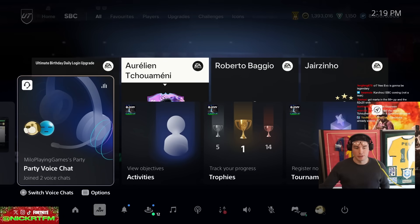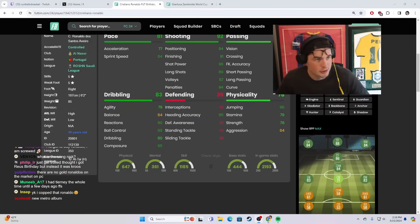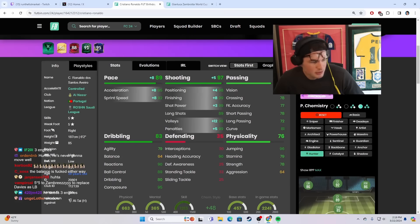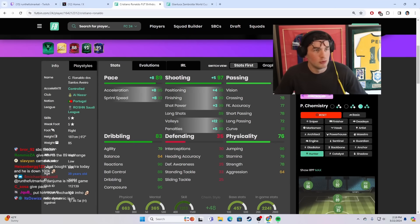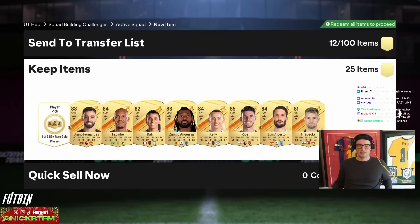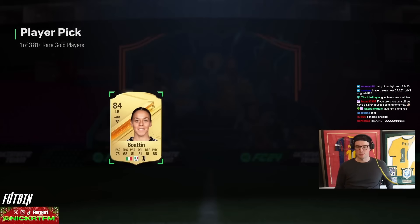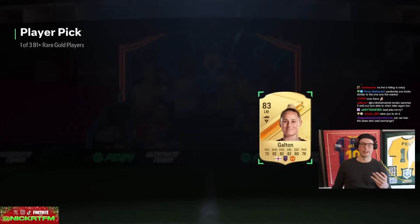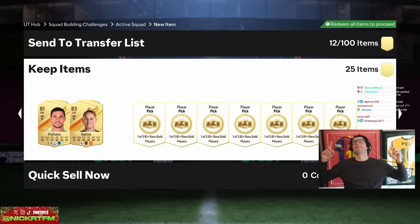It's basically a free EVO for Ronaldo. What chemistry style would we give him — Hunter or Engine? Look at the shooting, bro. That's my new Jota right there. This is how the front three lines up for Champs on Monday: Ben's on the left, Ronaldo in the middle, and Jota on the right. I'm gonna change my team name to Finished FC.